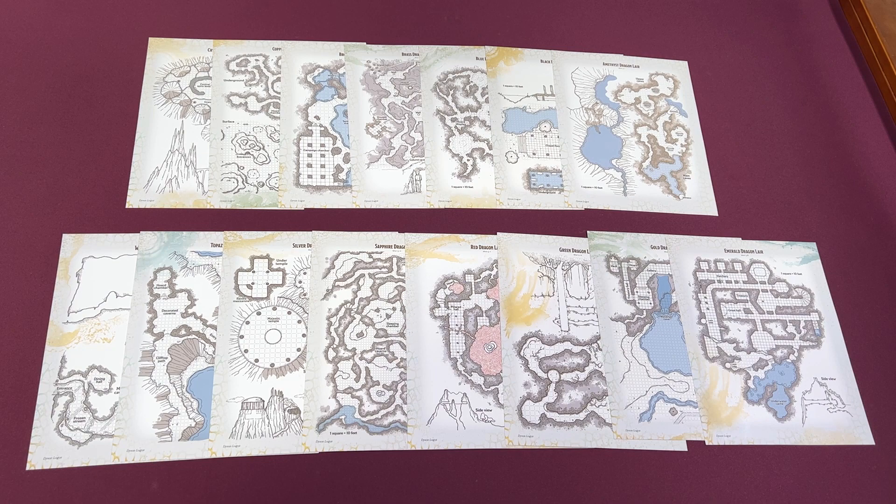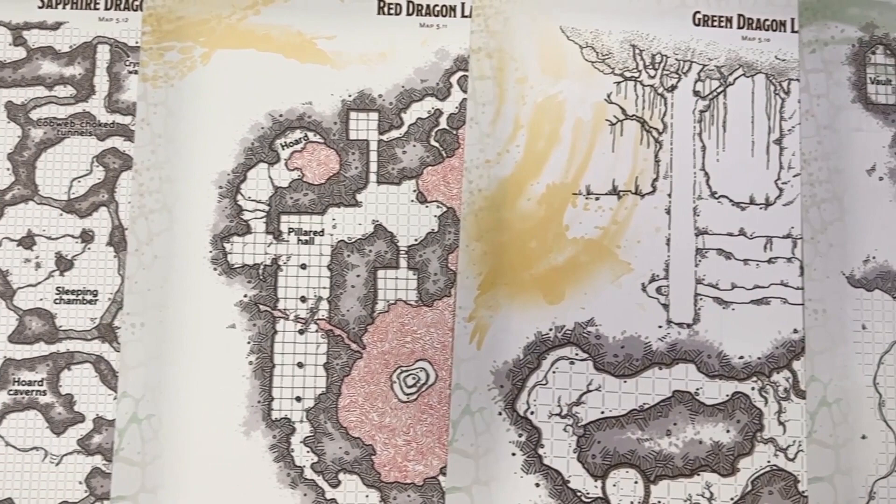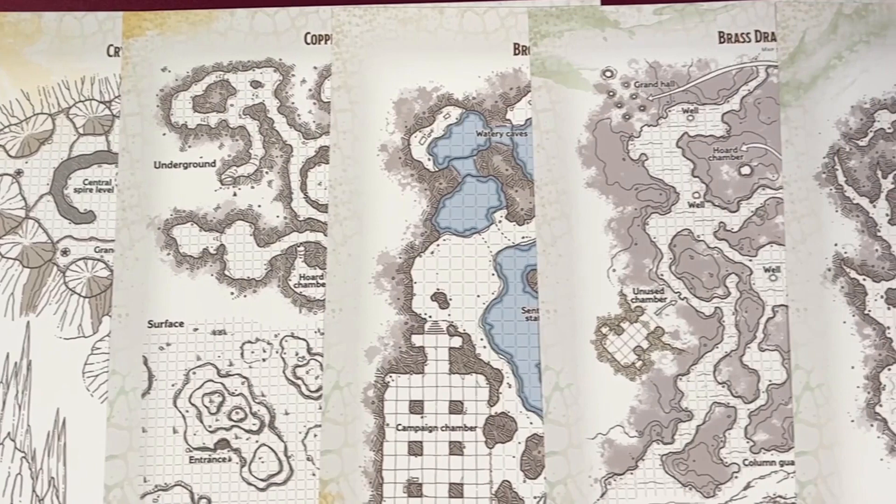The Fizban's book gives us sample lair maps for most of the creatures featured in the Draconomicon section of the book. Beetle & Grimms has pulled out all of those little maps and placed them onto these little reference sheets. They are 8½ by 11 inches on glossy paper, so you can use wet or dry erase markers on them for marking traps, monster locations, loot, or what have you. There are 15 sheets in all, single-sided with space on the back to write your own notes — a helpful little GM's tool as your players go dungeon delving.